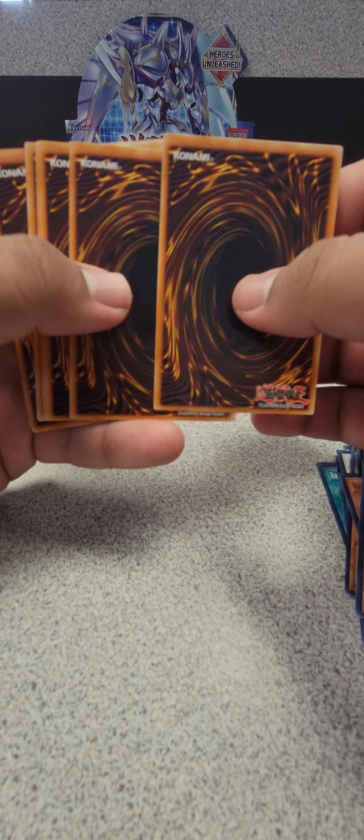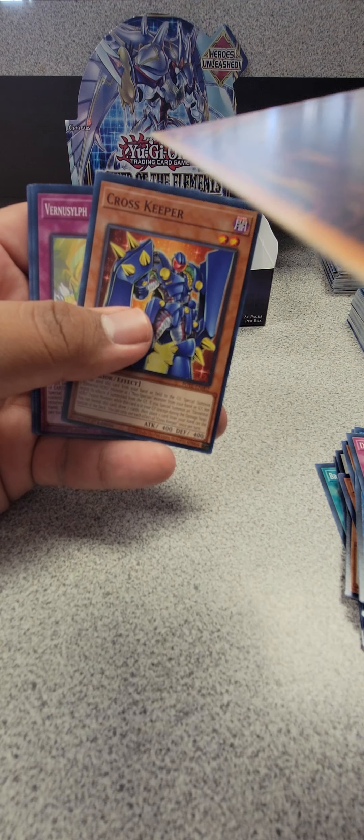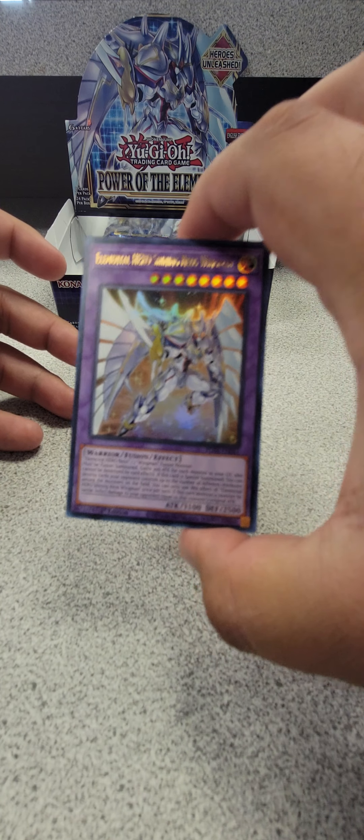We still got about five more packs including this one — you never know, last pack magic! Branded, Pit Knight, Double Nightmare, Ice Jade Cross — Jesus, God dang Christ. Freaking edges destroyed on that one. Cross, Verna Sylph. Oh, so close — we got the Elemental HERO Neos Wingman but still shiny, nice card. Not the Destiny HERO we wanted, but still a very nice one.